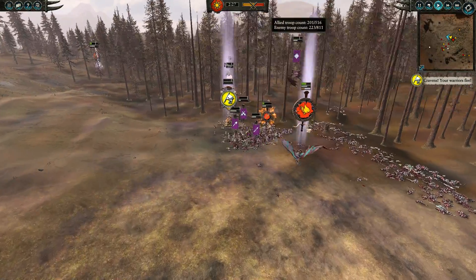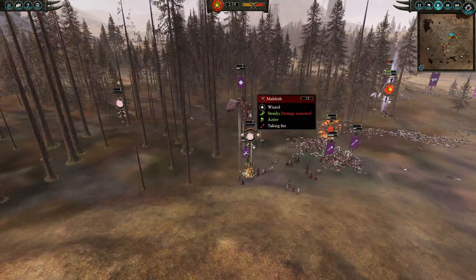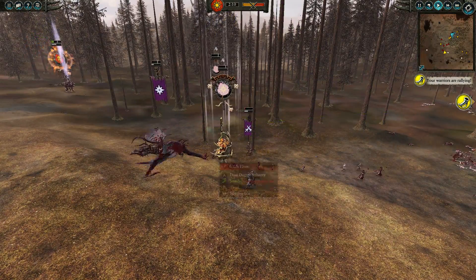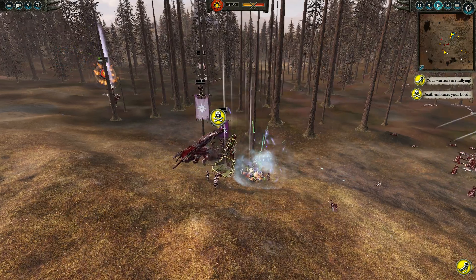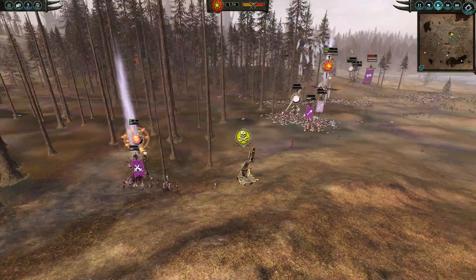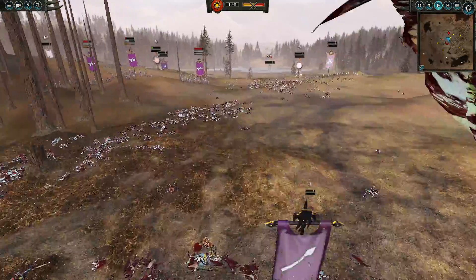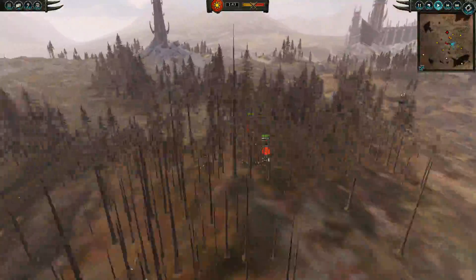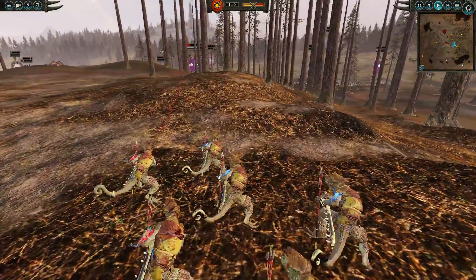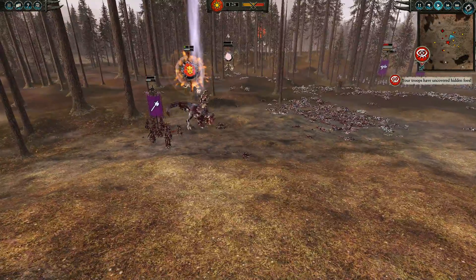At this point I'm thinking, oh man, I'm gonna lose this — no way. I'm trying to save my lord with the little bit of health he has, but Malekith takes him down with one final charge. And there goes the Slann Mage Priest — bye bye. Luckily my Scar Veteran comes back and is gonna lay some smacking down, my Skink Chief is still going strong, my Temple Guard haven't been routed. But my Scar Veteran is not going to last long against the Black Guard of Naggarond.